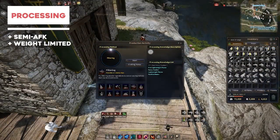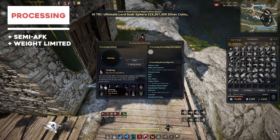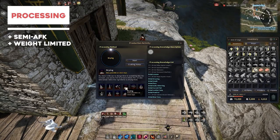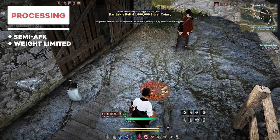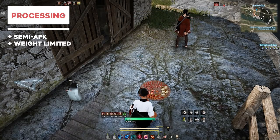Moving on to processing — processing is a semi-AFK life skill. Higher processing level allows more products to proc, up to artisan; after artisan I don't believe the procs go up, but you may get less fails over time. It's weight limited, so the Venecil and Karki outfits are useful for processing straight from the warehouse. That is a cash shop item though — not necessary whatsoever, but if you want to do overnight processing it's pretty good.